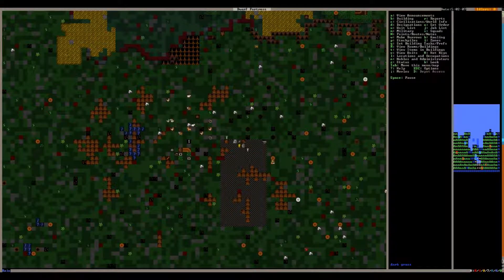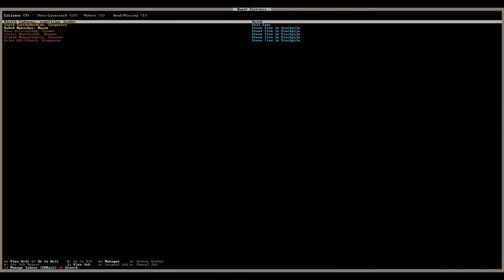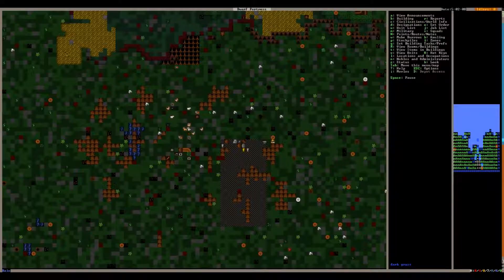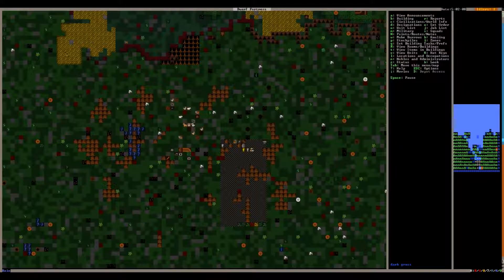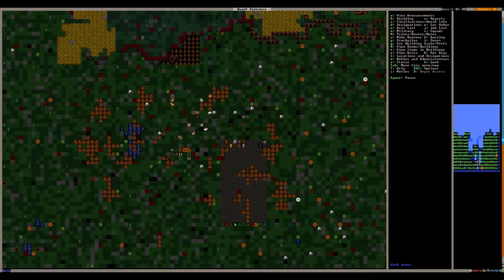Now if we look at our still, it doesn't have any orders yet — that's because we need to make one of the dwarves a manager. Let's hit N and assign the manager — we'll make it the expedition leader. So now our still has 'brew drink from fruit' and 'brew drink from plant.' We can't brew drink from fruit right now because we need more fruit.